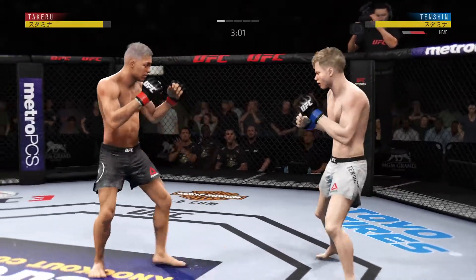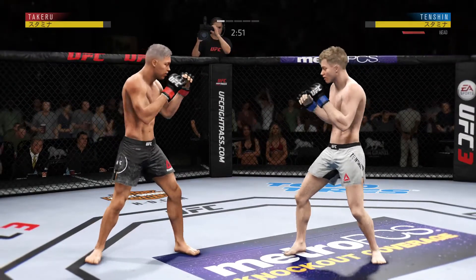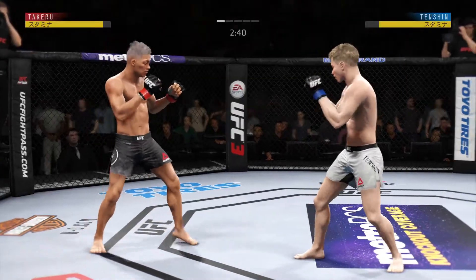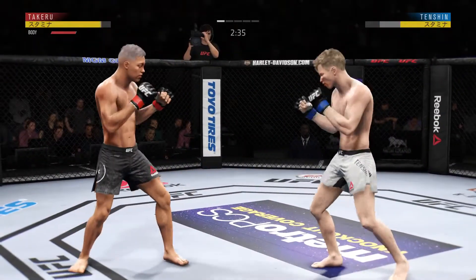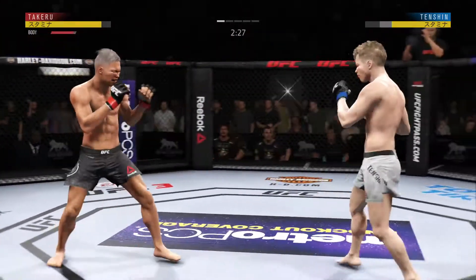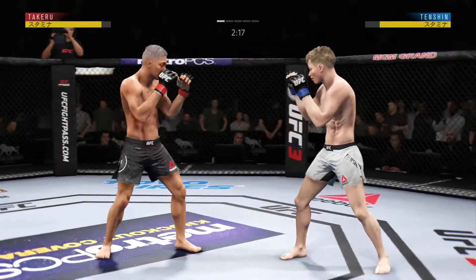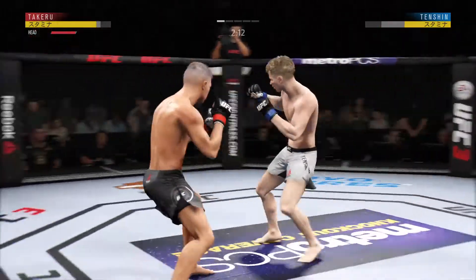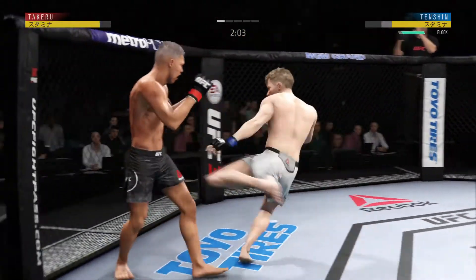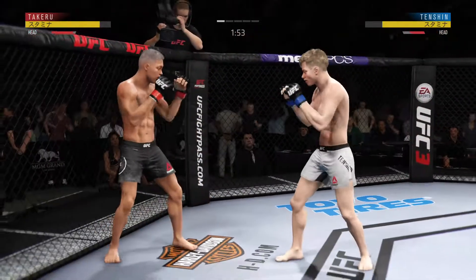How about that chin? Nice knee to the body by the champ. He's got a beautiful leg kick — right on the button. That kick from the southpaw position; he loves that left to the body. Splits the guard and connects with the punch. Out of range with that one. He's got a nice snap to that leg kick. He's tagged him with that right hand. Jumping knee!